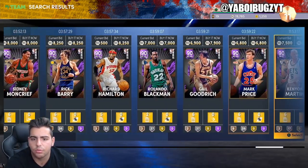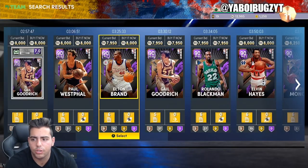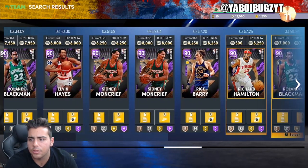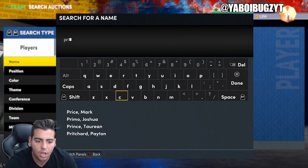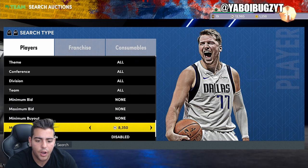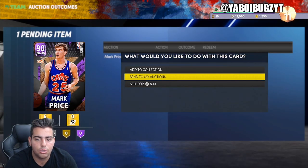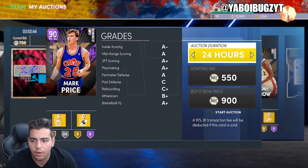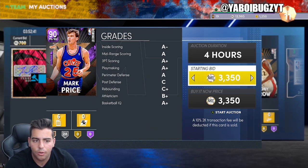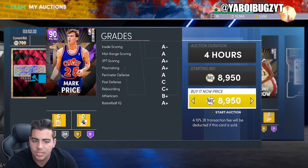That's a snipe — Mark Price for 6,800 MT. I also saw Richard Hamilton. Let's go check Mark Price's price — he's not even up here for 83. The cheapest Mark Price is around 9,000 MT, and we got him for 2,200 cheaper — that's clearly over 1,000 MT profit. Another great snipe: this guy can play defense and shoot. If you can get a 1,000 MT snipe per minute, that's a W. We're gonna make 2,000 MT in this video in about four minutes, which is not bad at all.